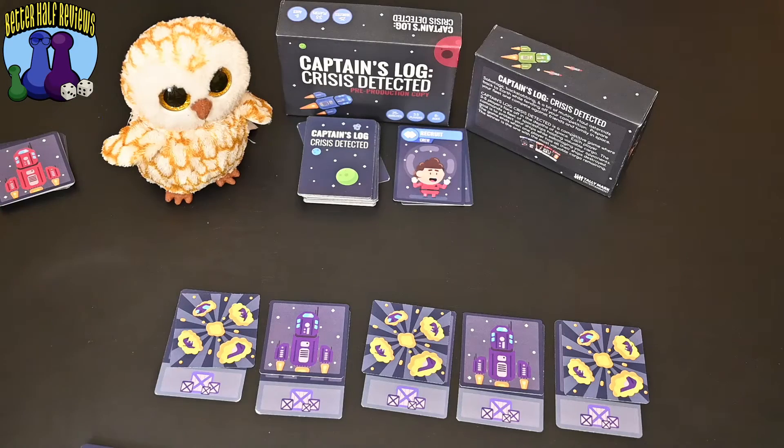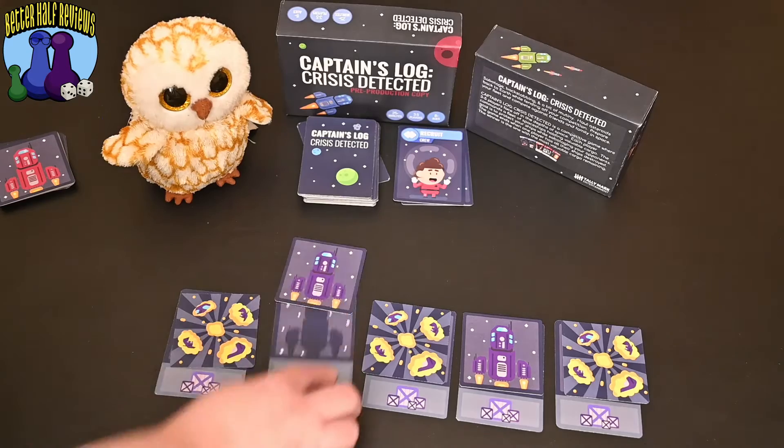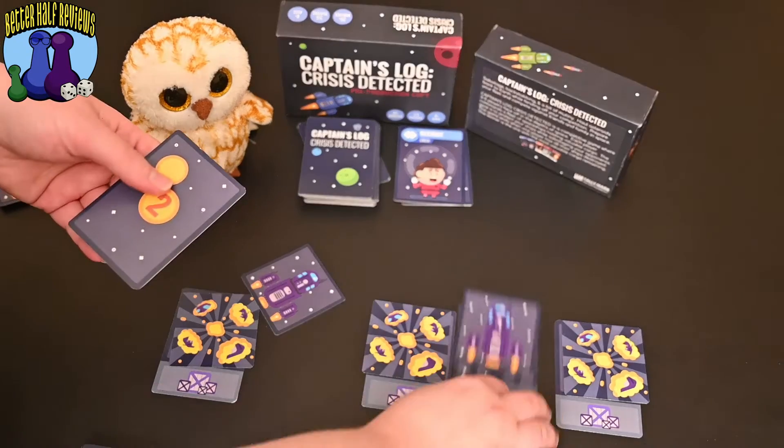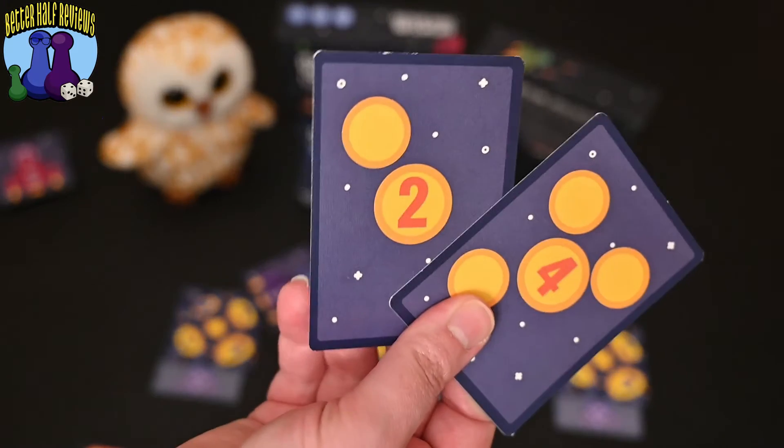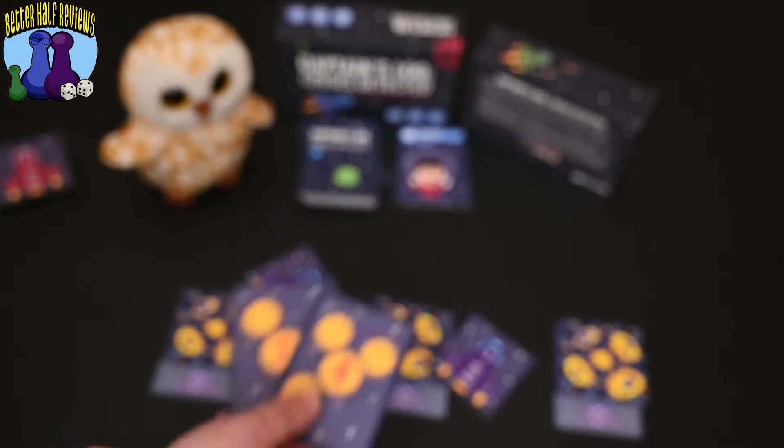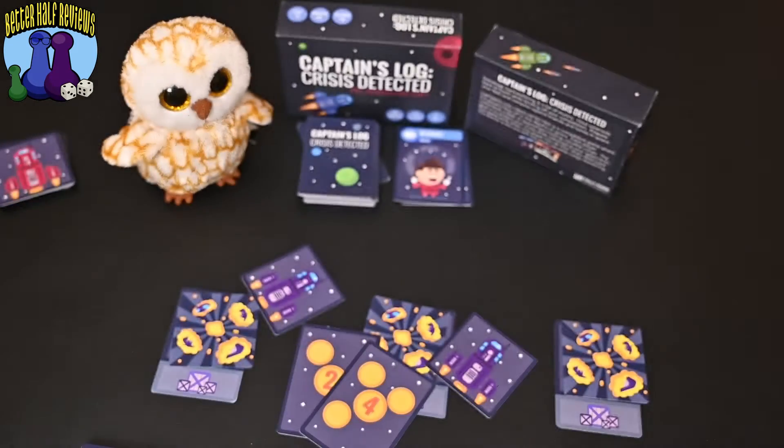The game ends when one player's ships are all completely destroyed. At that point, you total up the cargo you have left. For example, if I had two ships left with a two cargo and a four cargo, I'd have six points total. You match it up and see who has the most cargo — they are the winner.